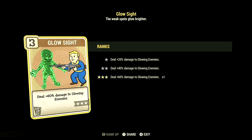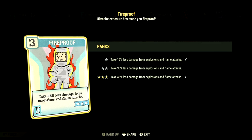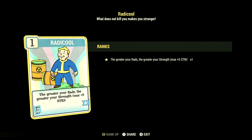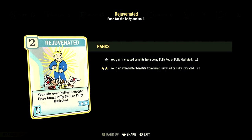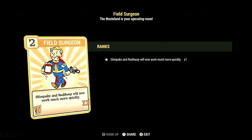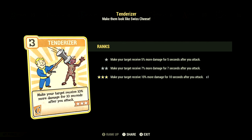We have Glow Sight at three stars — deal plus 60% damage to glowing enemies. Over in Endurance, we have 13, with Chem Resistant at two stars — any chems you take last 60% longer, and we did take Overdrive and Psychotats in this video. We have Fireproof at three stars — take 45% less damage from explosions and flame attacks. We have Rad Resistant at one star. We have Ironclad at five stars — gain plus 50 resistance to damage and energy while not wearing power armor. We have Rejuvenated at two stars — you gain even better benefits from being fully fed or fully hydrated. Over in Charisma, we have 6, with First Aid at one star — Stimpacks and Radaway will now work much more quickly. We have Strange in Numbers at one star — positive mutation effects are plus 25% stronger if your teammates are also mutated. We have Tenderizer at three stars — targets receive 10% more damage for 10 seconds after you attack.